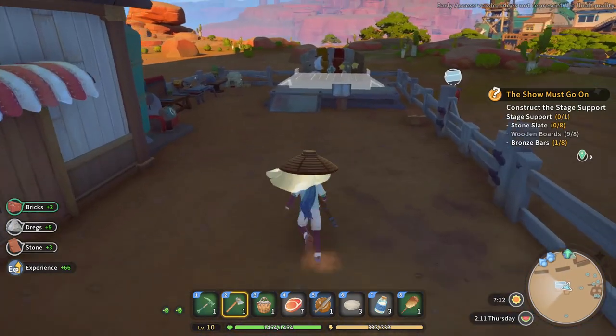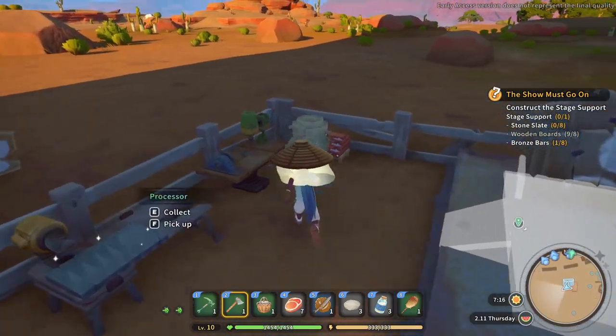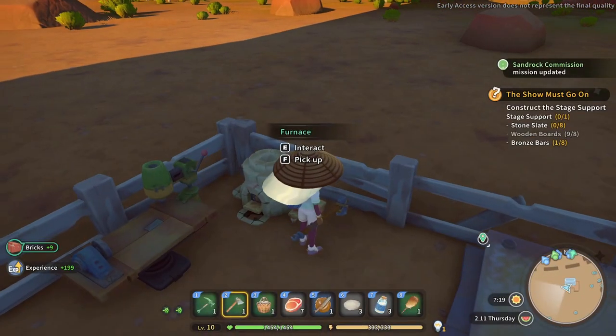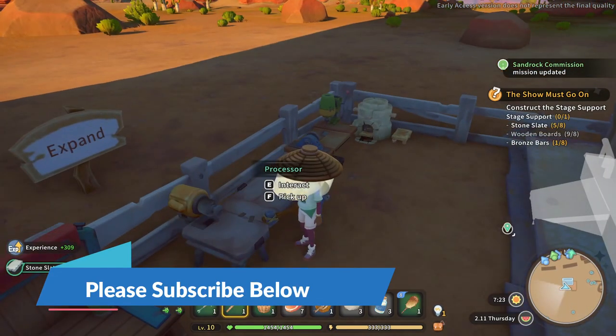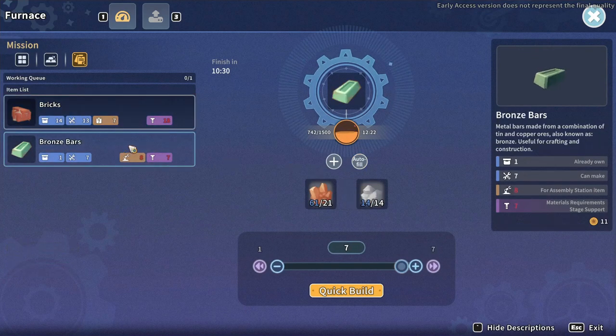Let's collect these. I've placed the wooden boards in there, I've got some bricks — these are all too close together I think, and it becomes an issue. Let's make another seven bronze bars if I've got them. I can make a few.